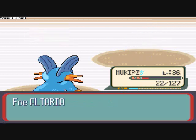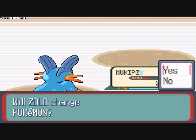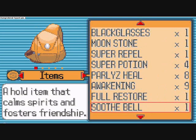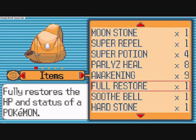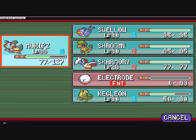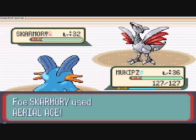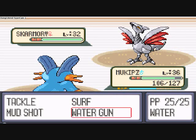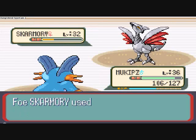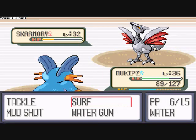Alright, Altaria is down — gained a bunch of experience. They're about to use Skarmory. I'm going to leave out Swampert but heal him first. Better off just using Hyper Potion. Okay, Aerial Ace — not that effective. Use Surf — not the most effective move, but it does do a lot of damage on him.